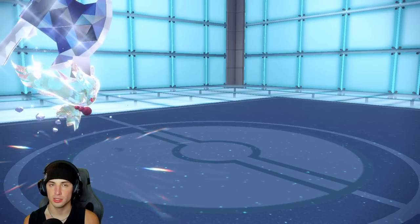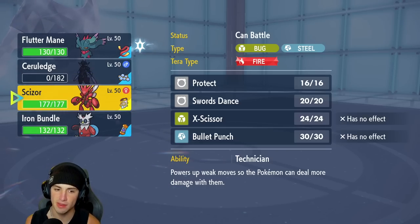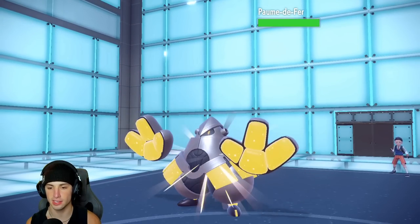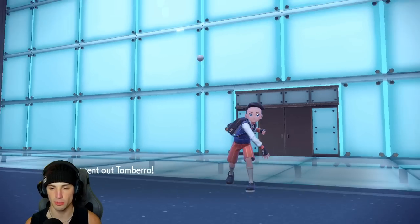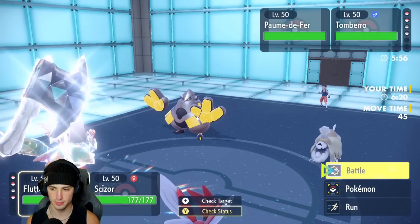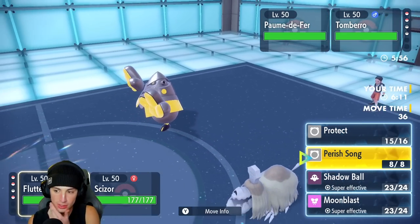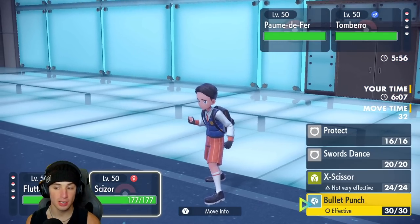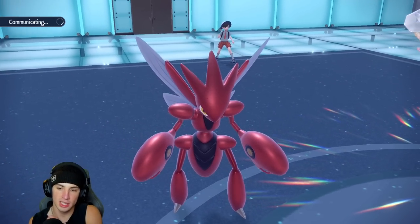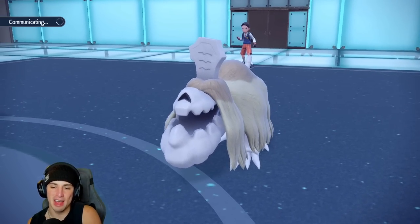This one could be close because they still have a Terastallization available. I bring in Scizor — they go into Iron Hands, which is a bit annoying. Then Houndstone comes out. I Protect Scizor because I know the Fake Out is coming, could also Swords Dance. Bullet Punch does as much damage as possible to Houndstone. The Fake Out has to go into the Flutter Mane slot so we block it — Scizor looks incredible in this game, graphically speaking.